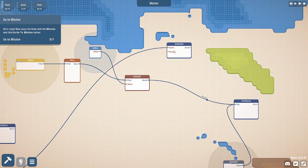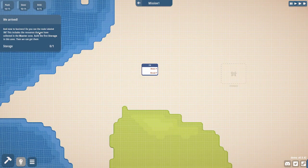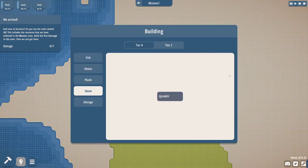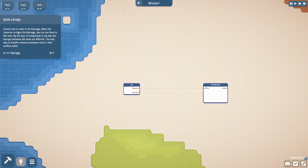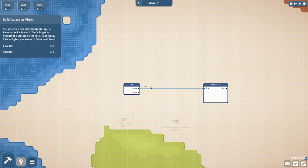All is ready. Now select the node with a mission and click go to mission. Do you see the node? This includes the resources we have collected in the master zone. Build the first storage in this zone, then we can get them. Build the storage — so this is a zone within the zone, crazy. Connect the inn. Build a storage, a forester, and a sawmill. Yes, we're in a new place. Don't forget to connect the storage to the mission node.